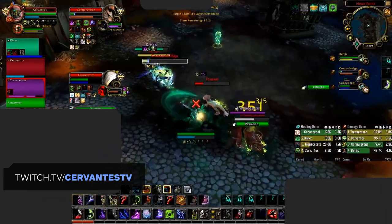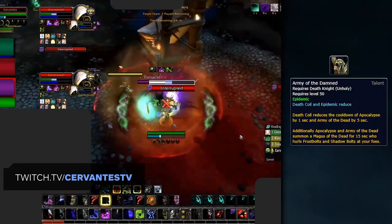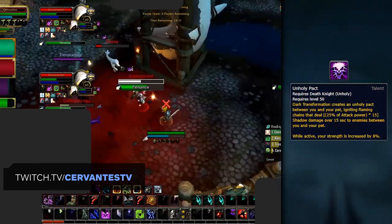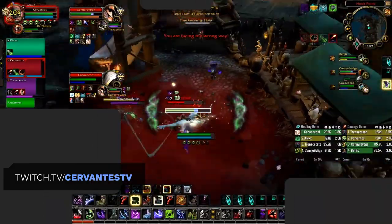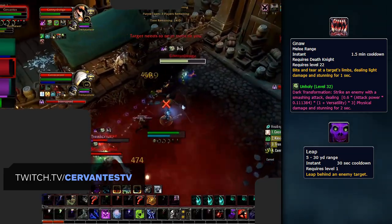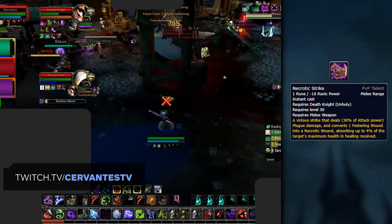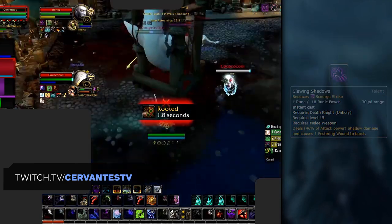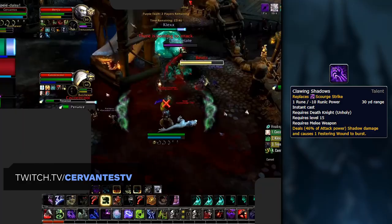Moving on to the specs, Unholy for the most part remains the same, with even the loss of Azerite traits being offset as Magus of the Dead has become part of a new talent, Army of the Damned. Hell Chains has also been turned into a talent — Unholy Pact — that includes a strength increase. The spec mostly remains about control with pet stun and interrupt, while outputting consistent single target pressure through Necrotic Strike and pet damage. Although it is worth noting that currently Necrotic Strike feels a bit underwhelming, which may push Unholy DKs towards a more front-loaded damage build using talents like Clawing Shadows.